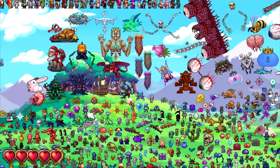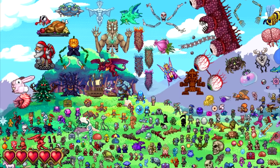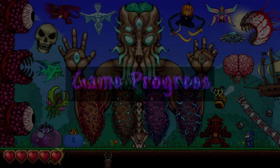Enemies and Bosses. As you can probably imagine, Terraria is filled with over 500 enemies, with 7 of them being the main and most important bosses. There's another entry on this list called Game Progress, and this entry ties really well when talking about the game's bosses, because as you know, defeating the bosses are the main stepping stones to the game's progression.